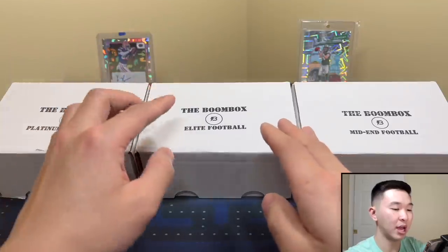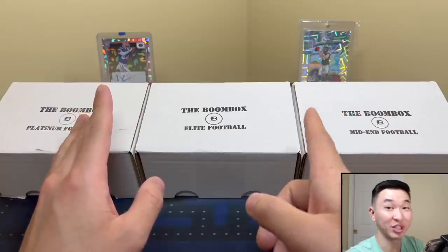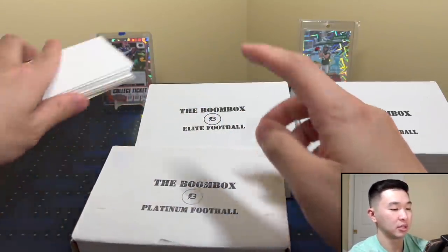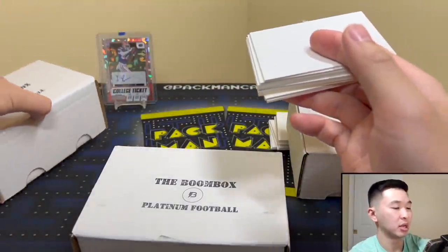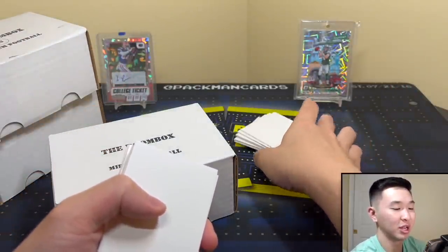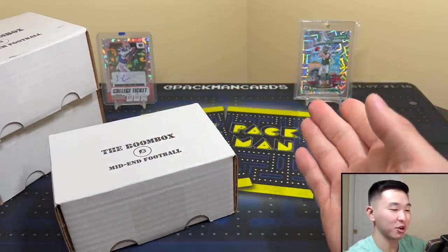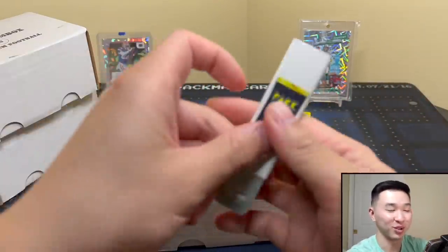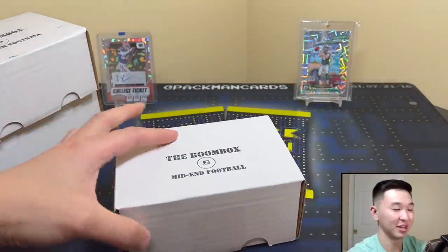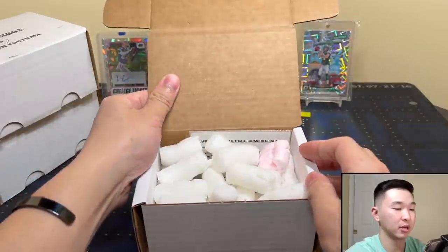So we have Elite, Platinum, mid-end, and football's been pretty good to us. If you haven't seen the last one, definitely check it out — it is amazing. Our boxes were marinating and now it's go time. In the background we have Pits, which we also pulled from these Boom Boxes. Our football luck has been really good. We have a Super Darnold, so hoping he can do something — I have a lot of Darnold cards and I'm rooting for him.